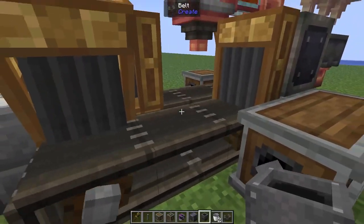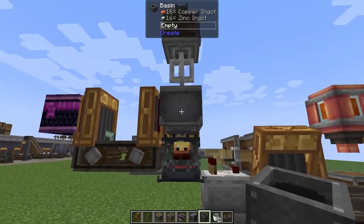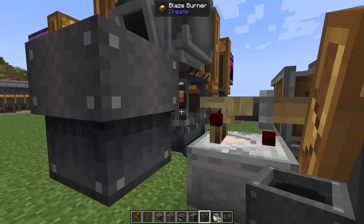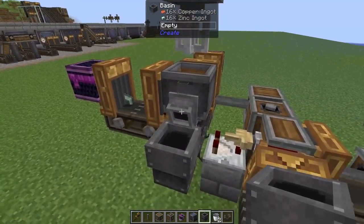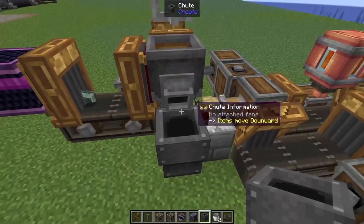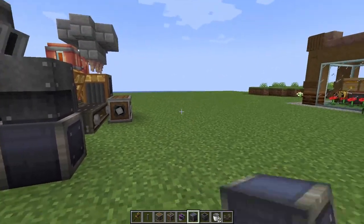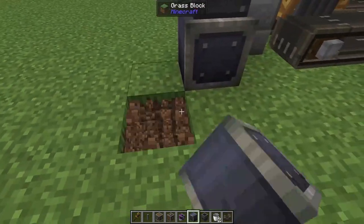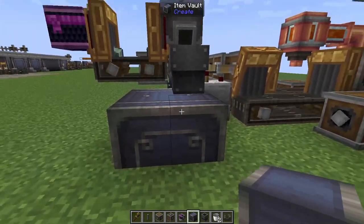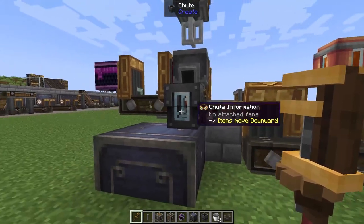Before we power the system by adding our empty buckets, we need a way to retrieve all of our brass ingots. The easiest way is to take a chute and pop it on our blaze burner — that adds a little spout onto our basin so any finished product goes out of there. Then we just plug that into an item vault, a conveyor belt going into a bigger item vault, or break into the floor and make a nice two-by-two glass item vault of whatever size you desire.